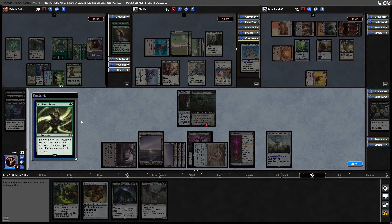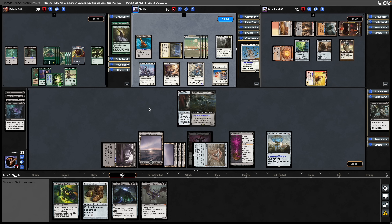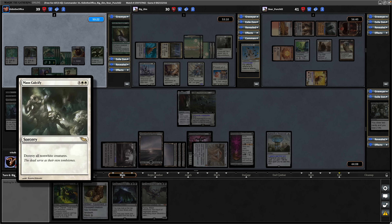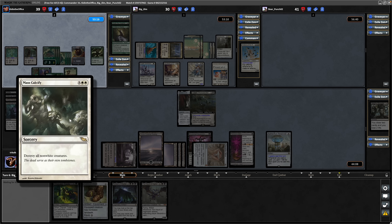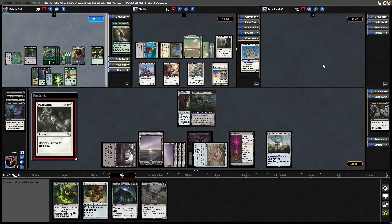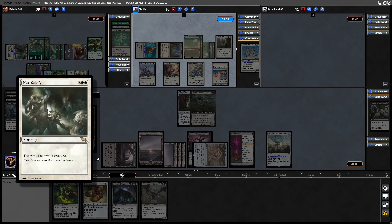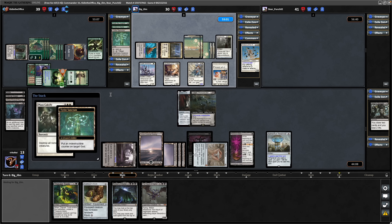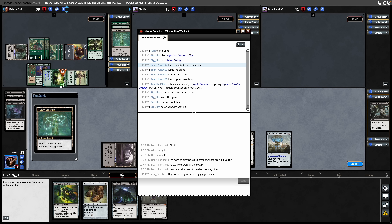There we see a Hardened Scales, which is probably the card they just drew into. Nykthos, Shrine to Nyx for the mono-white player - has a decent number of white pips, so that's some good ramp for them, making six white mana. And there is a Mass Calcify. It is non-white creatures - didn't they have a Brion in play over here? The Brion would have survived that, so I don't know why this guy's scooping. Legolas is going to get indestructible as well thanks to it being a god. So all they've really done is pay a bunch of mana to get rid of a mana dork. That player makes a shame scoop as well - so those two are getting banned.